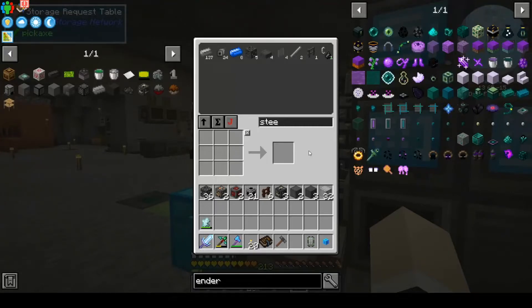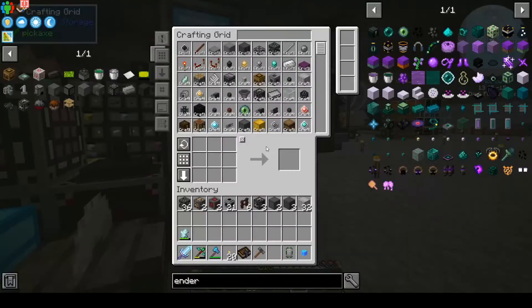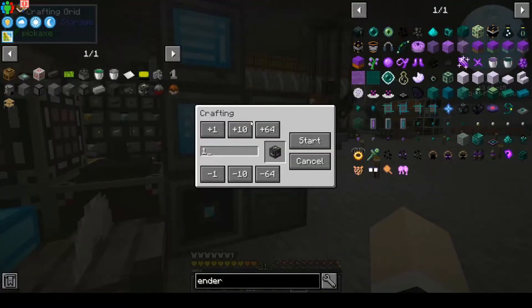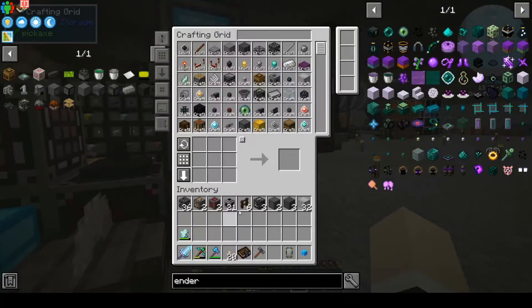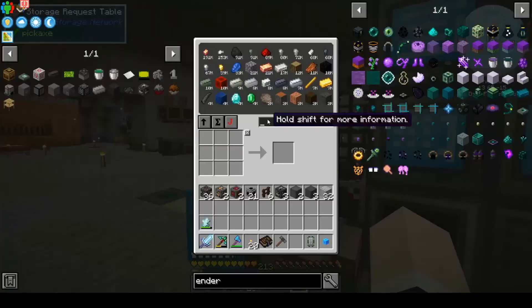I need 13 heavy engineering blocks and I have three, so I need 10 of these. We also need 12 more steel plates — these I do want to make by myself.